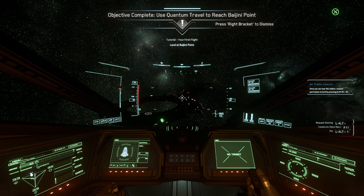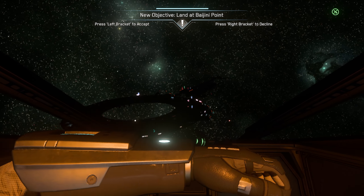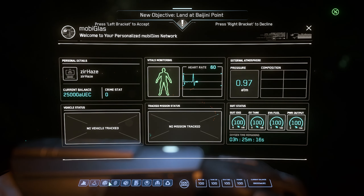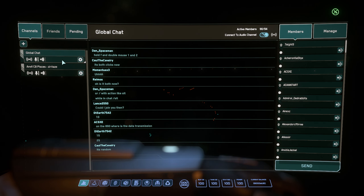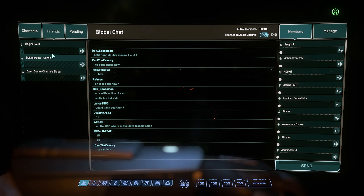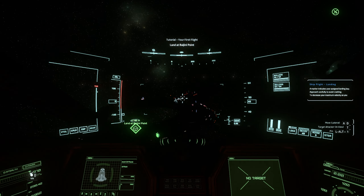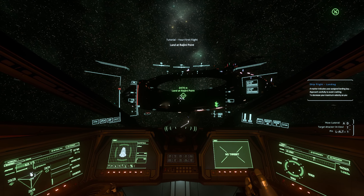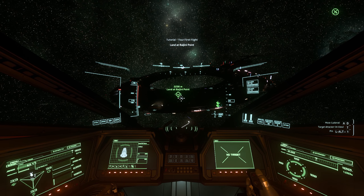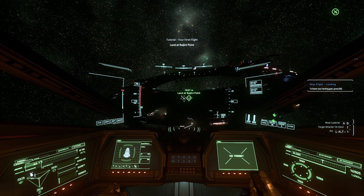Let's stop and contact them — I don't remember the shortcut so let's use the com link. This is still the right way of doing it. 'Please proceed to assigned landing bank' — see, I still remember things. Let's retract our landing gear — landing gear deployed.